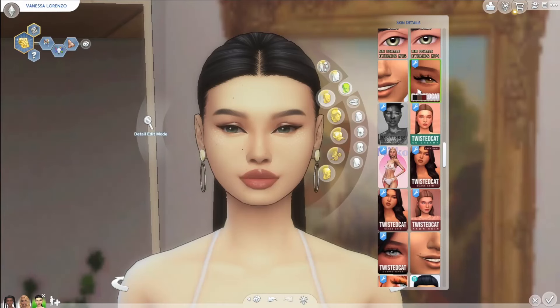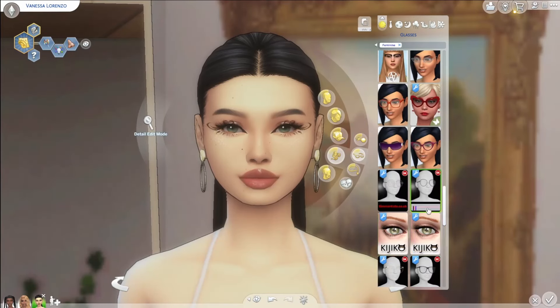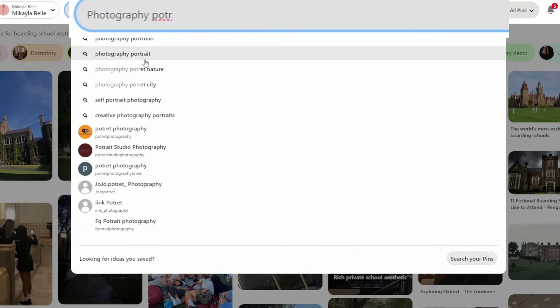My second tip is to utilize CAS. If Alpha CC is your thing, use that because it will make it look more realistic, but personally I don't like that style at all. Other things you can do is get CC eyelashes to make them more realistic, and I recommend making your sims not look as perfect as they do in the game — use pre-made sims and keep their features, like outward ears. You could even use Pinterest to look at real people; try searching photography portraits, face portraits, stuff like that. I also recommend using things like birthmarks, freckles, and acne to really give that realistic feel.